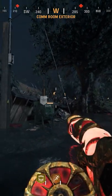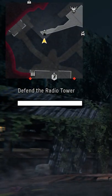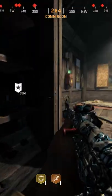Insert the weapon barrel into the generator outside of the comm room. Complete the round you're currently on and it will trigger a defense wave. You must protect the generator from the zombies. Once done, pick up the barrel and then head into the comm room to pick up the fuse from the radio.